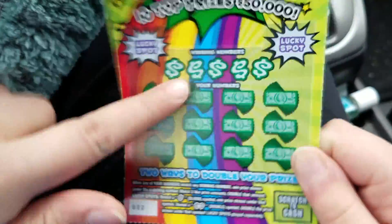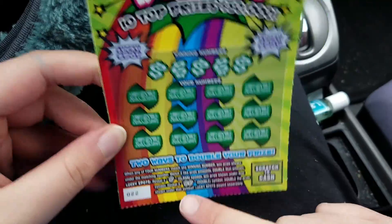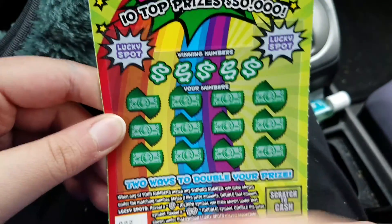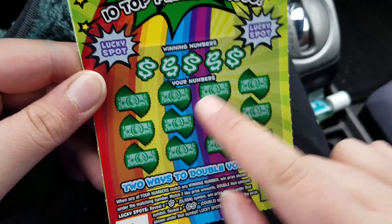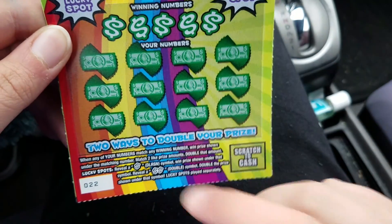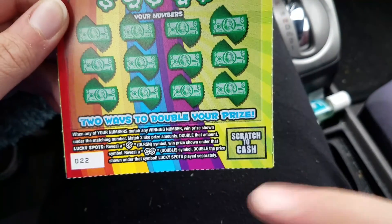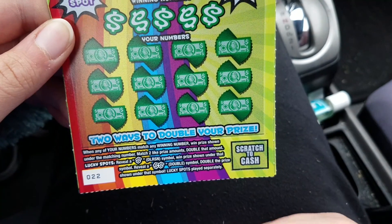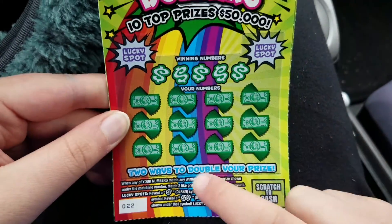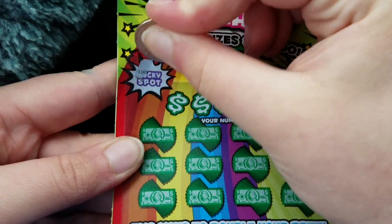Now this is where things get tricky. You might want to start pulling these out of the trash cans because folks are going to miss something playing this game. Up here are the lucky spots — reveal a dollar symbol to win the prize shown; a double dollar sign doubles the prize. Down here is a matching number game, but here's the trick: if you don't match any numbers, scratch off all the prizes — if you reveal two like prizes, you win double that amount. Make sure you scratch those prizes off too because it's easy to miss.